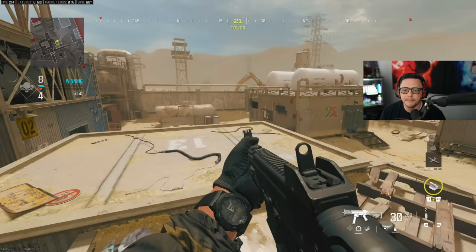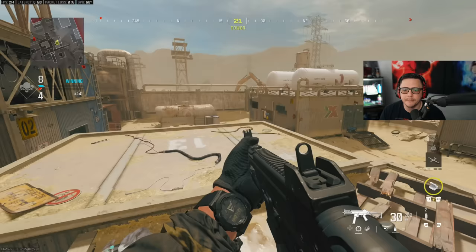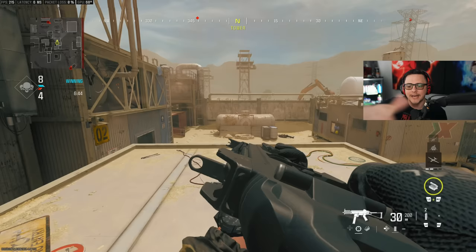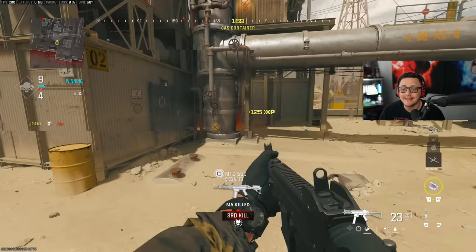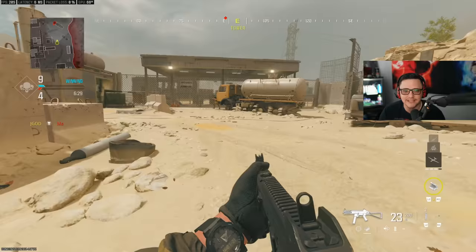The other challenge is tac stance — it's not as obvious as it was during the beta and it is a brand new feature. Pretty much what you do is hold aim down sight and on the bottom right underneath the gun you can toggle between ADS and tac stance. You can build out guns specifically for that. For challenges where you have to hit fire in tac stance, I recommend building for it and focusing on it directly rather than trying to do it passively.